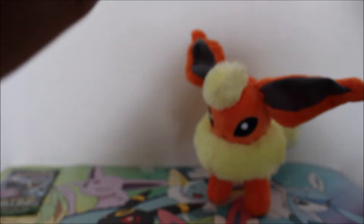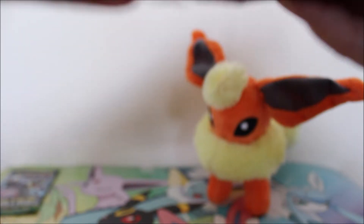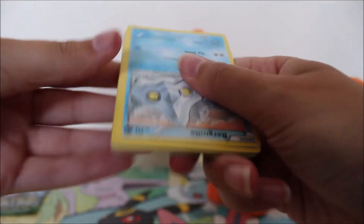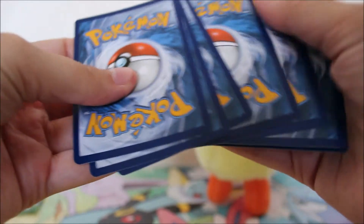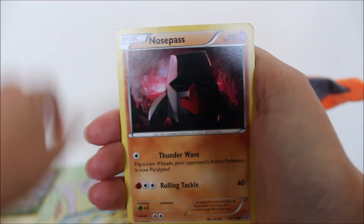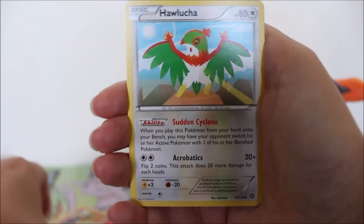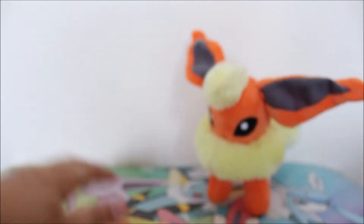Let's hope we can get something in one of these packs. We have a Steam Siege — I ripped my nail and now opening packs really hurts my thumb so I have to be careful. We got a Bergmite, Clawitzer, Nosepass, Litleo, Hawlucha, Anareth, a reverse Meowth, and a Volcarona. So again, nothing.